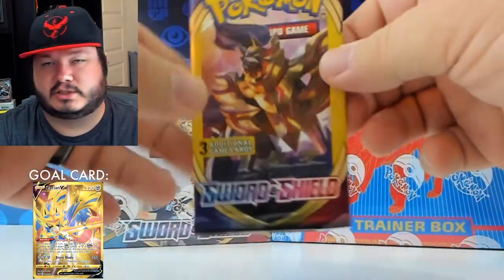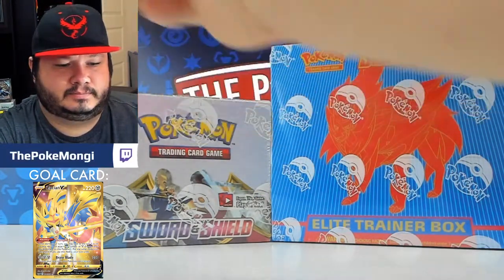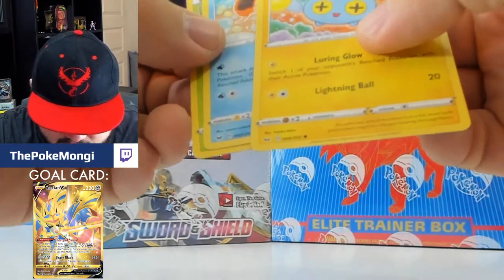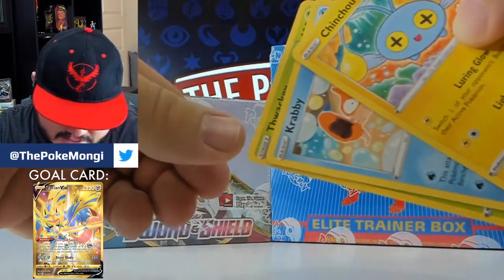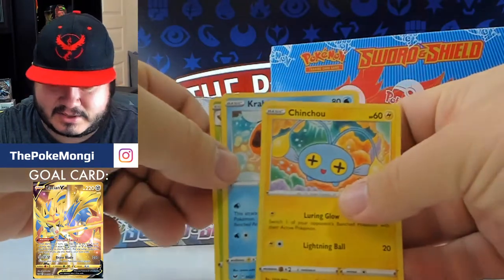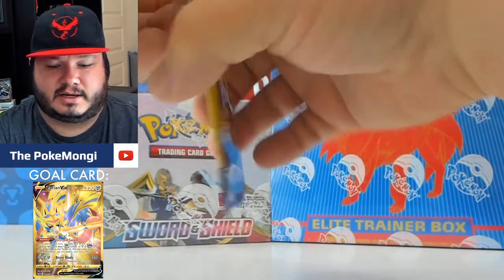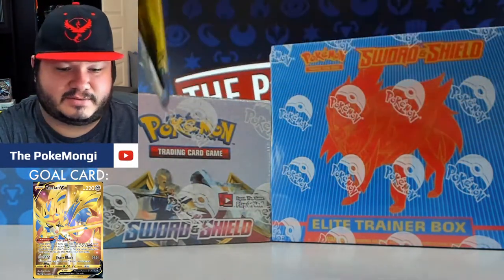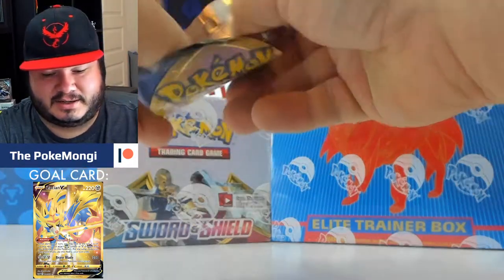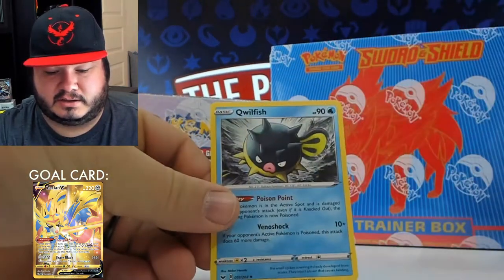This is the card we want — let's see if we can get lucky. Maybe it's a sign. All right, Chinchow, Krabby. These are so weird — they have little indents on them, maybe from the way the cutter was. I've never seen that before on any Pokemon cards. That card didn't have the gold one, which is probably for the best given that little imprinting. It was probably from when they crimped these packs. Snom, Mawile, Wobbuffet.